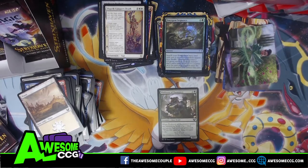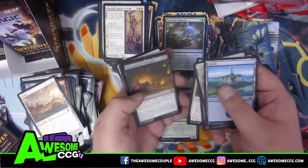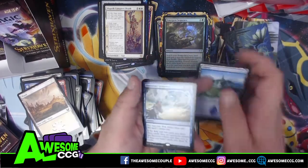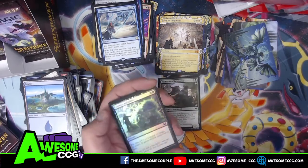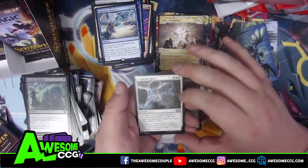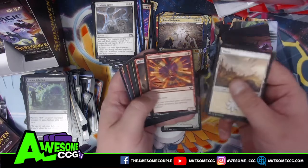With sagas you play them each turn — after the third turn you sacrifice it. Another one of the elder dragons. More list cards in this set — this is the first set I've seen with so many list cards. Environmental Sciences — colored lesson card. Baleful Mastery — exile target creature or planeswalker. Shock — an old aggro card, I don't think they've reprinted that for a very long time.